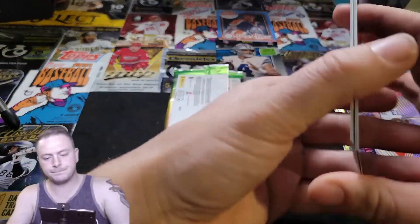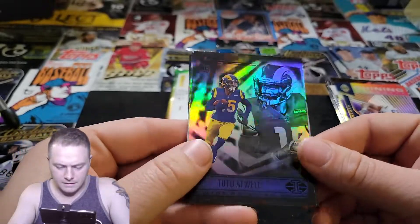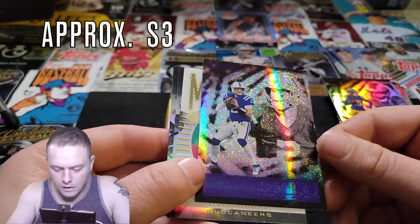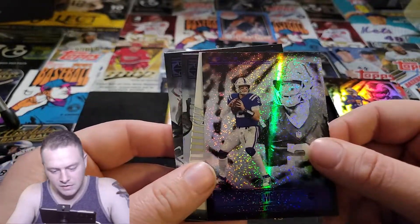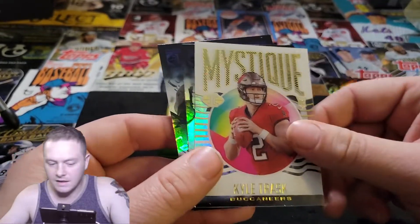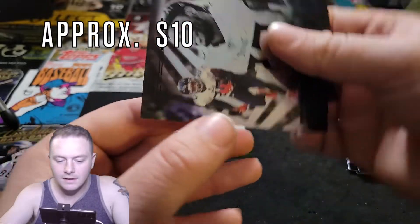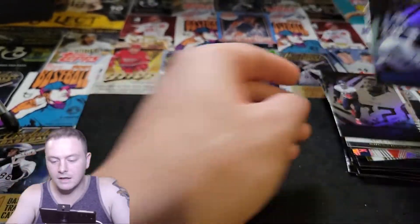Another pack, here we go. Tutu Atwell. Carson Wentz — not bad, I like it. I wish there was a different quarterback, but I'll sleeve it just in case, you never know. Kyle Trask, there it is. And we have Derrick Henry and Kadarius Toney. Nice.